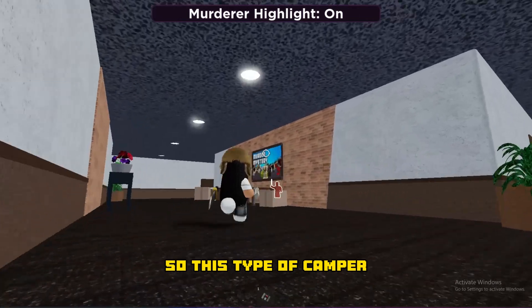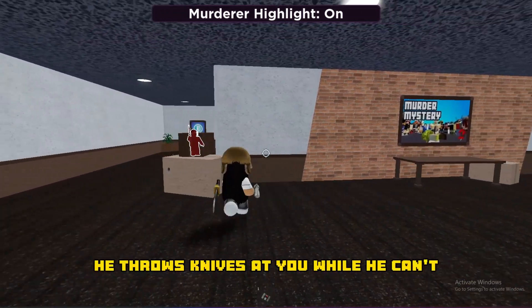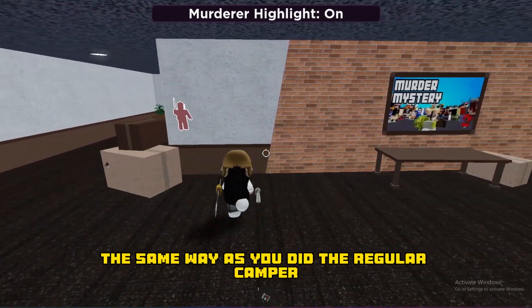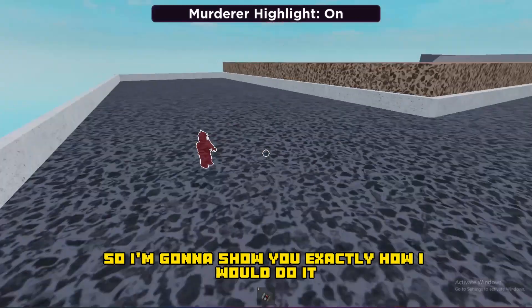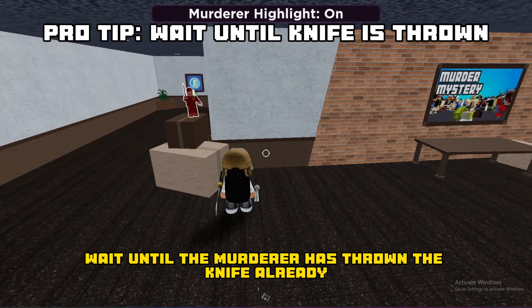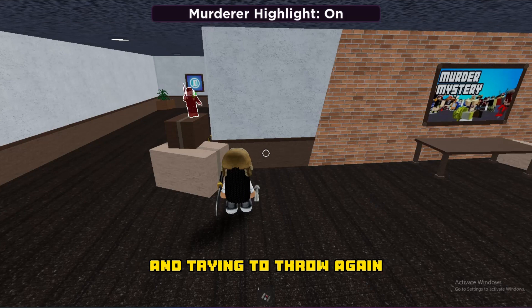This type of camper, as you can see, is a knife-throw camper. He throws knives at you while he camps. What you want to do here is pretty much take it the same way as you did with the regular camper, except you just have to avoid the knives being thrown. Pro tip: wait until the murderer has already thrown the knife, because then he'll be reloading and trying to throw again.